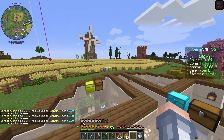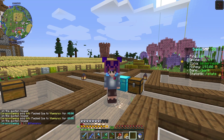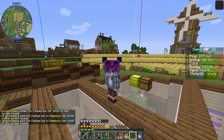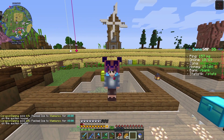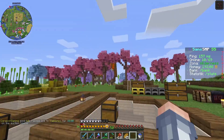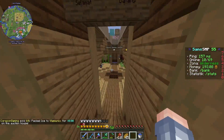Jadi di video sebelumnya, temen-temen, aku itu membuat pemancingan, yaitu AFK Fishing lebih tepatnya. Kemarin itu aku membuat Neptunium Fishing Rod. Jadi ini kalian bisa lihat ada enchant Mending, Lure 3, Arm Wrecking 3, dan Luck of the Sea 3. Enchant-enchantnya ini aku dapat dari Sans. Jadi Sans memberikan aku buku secara gratis, oh my god, thank you banget ya Sans.